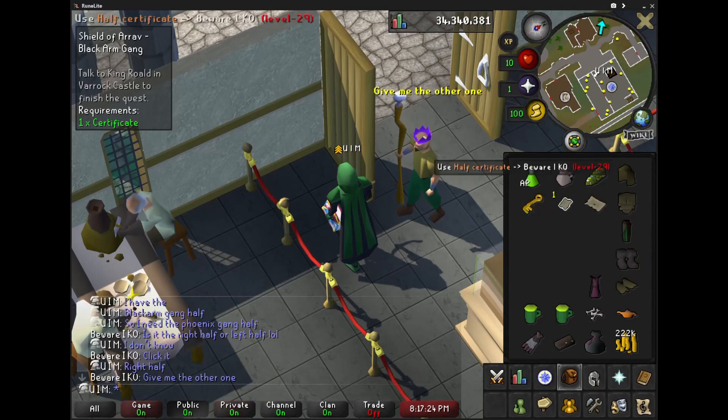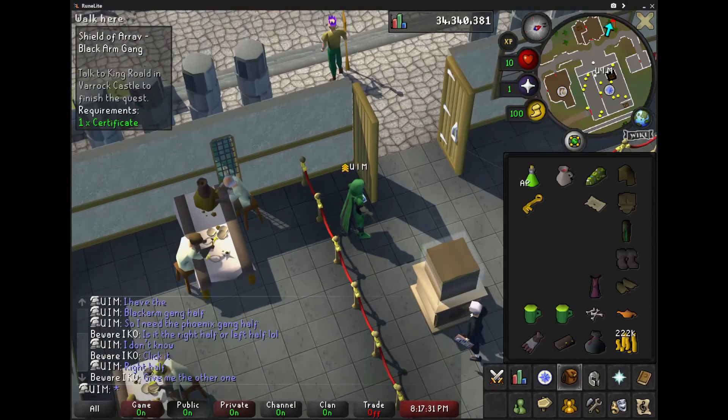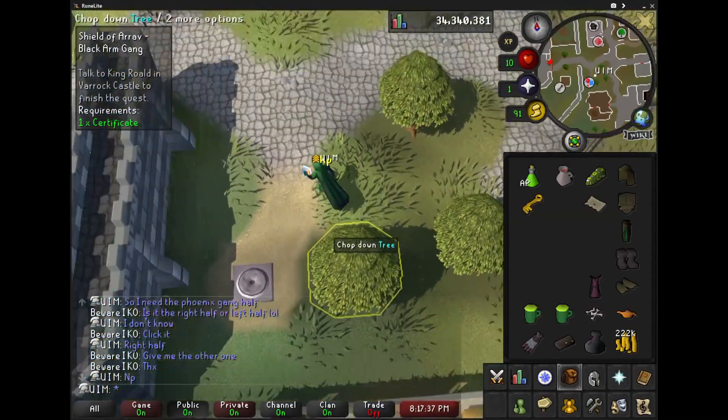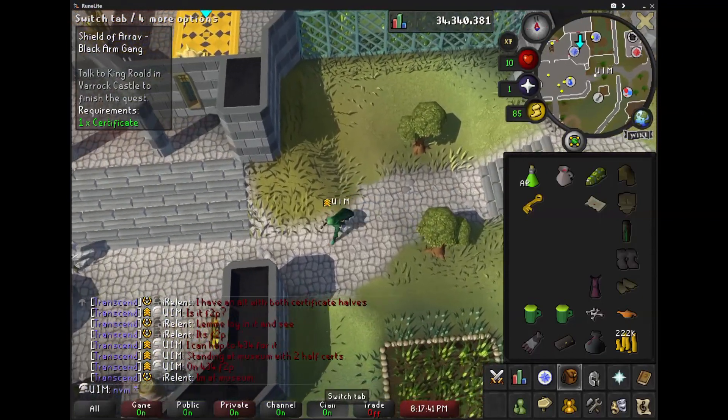Remember, you just use those on one another — you'll use whatever your half certificate is on the other individual. In this case, beware I Ko, which is I Relent. Thanks to I Relent for doing that part for me — just being able to use it on him, and it's pretty straightforward.